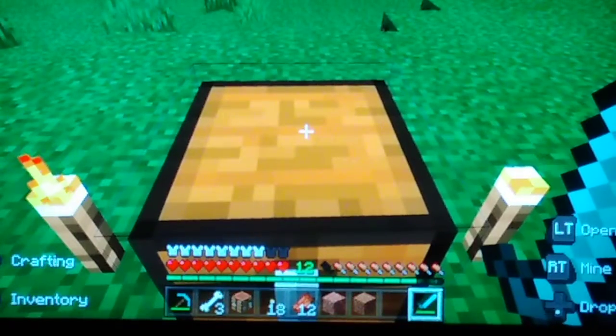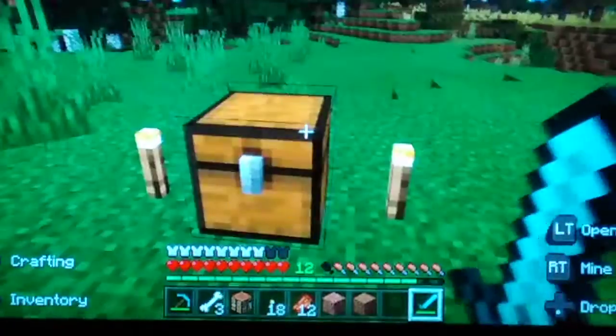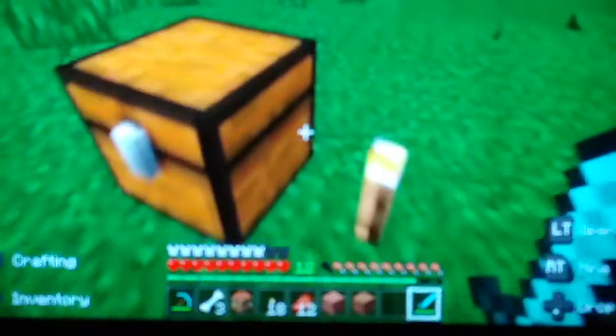But today we're going to be building a mob spawner, so that's my priority for this video. I've got it all set up here in a chest - loads of cobblestone, some dirt, water buckets, and some ladders. You'll find out what this is for. I'm just going to put all the stuff I don't need to the side.